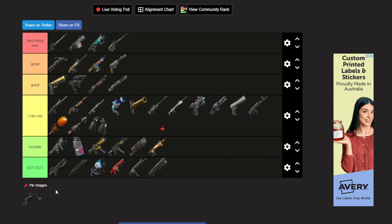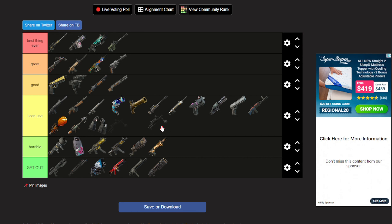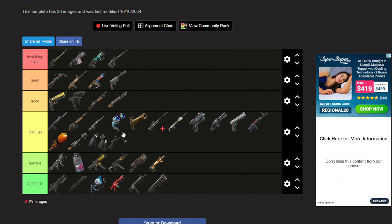The Wookiee Bowcaster — my friend really loved this thing. I'm gonna put it in 'I can use' — it did good damage, I remember getting some kills with it, so I can use it.